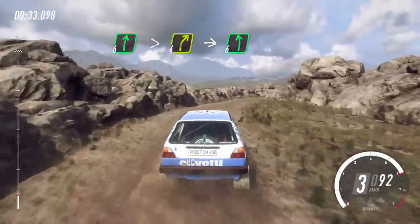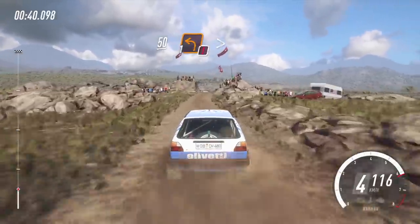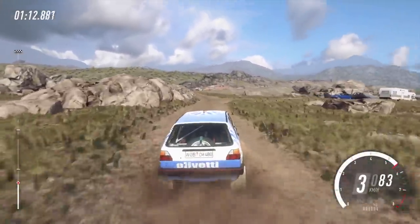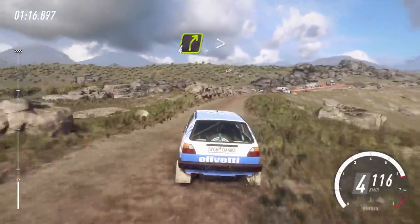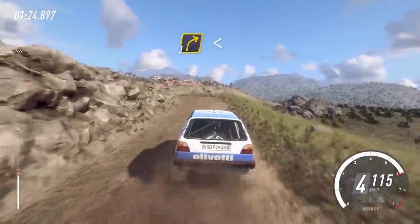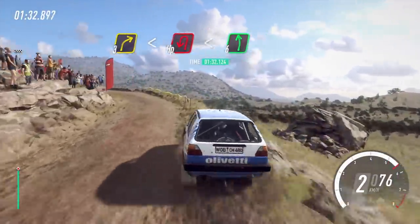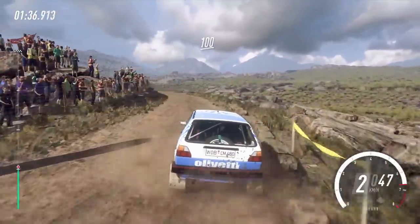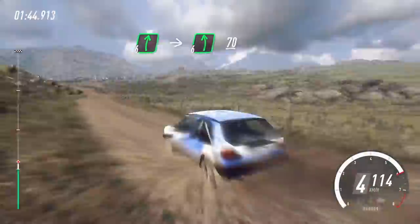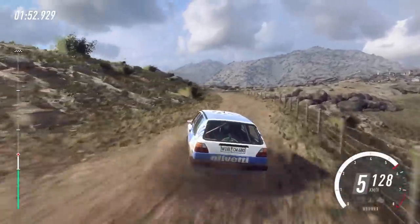I'm looking for a good spot to toss this car. We're getting some speed — need to get some damage here. There's a hairpin — okay, we're going to wall ride this, let's see how it works. Yeah, that's a wall ride. Terminal damage — we fell off the cliff. Mission accomplished.